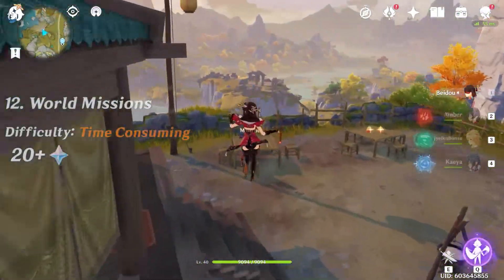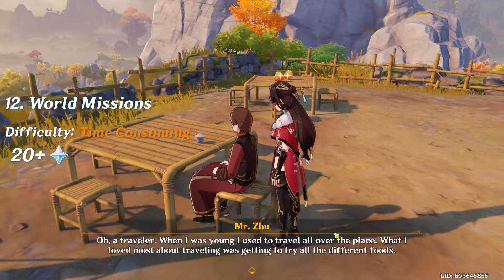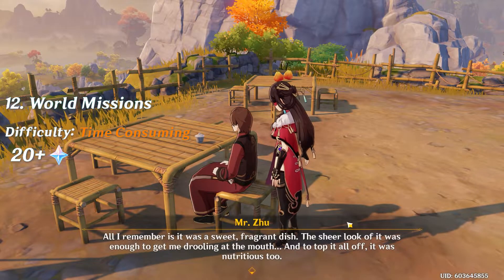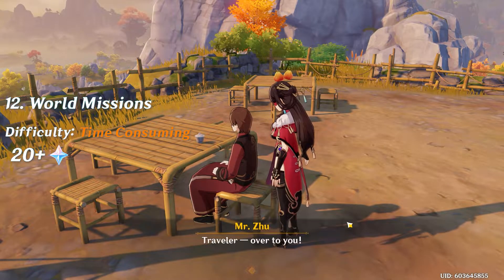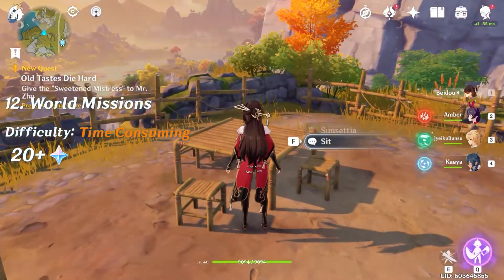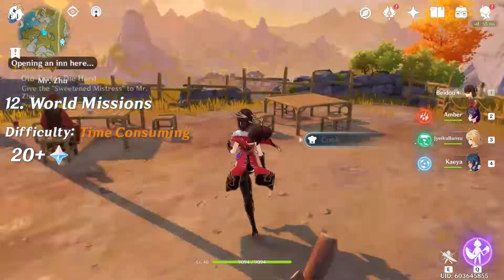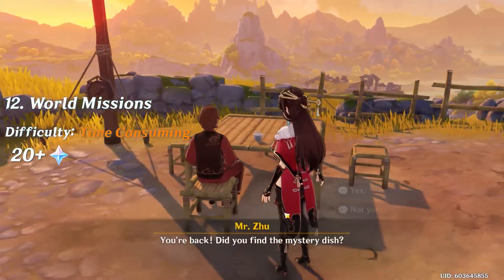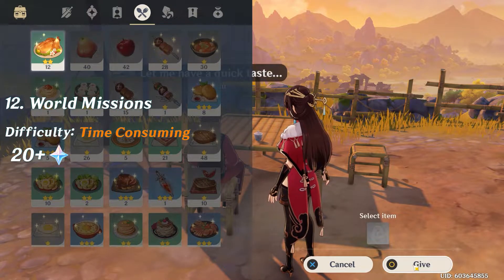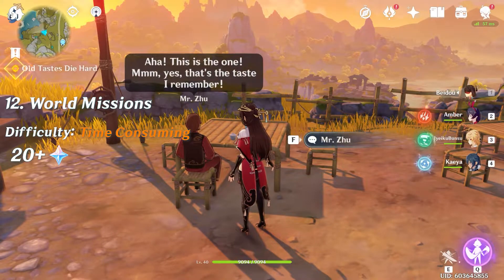The second to last item is world missions. You saw me run up to this character because he had a blue checkmark above his head — that'll appear on the map, and if you run to it you'll usually find a mission. I put 20 plus for the reward because you can get anywhere from 20 to 100 Primogems. In this mission here, I talked to him, already had some food he wanted, submitted it, and got 20 free Primogems.